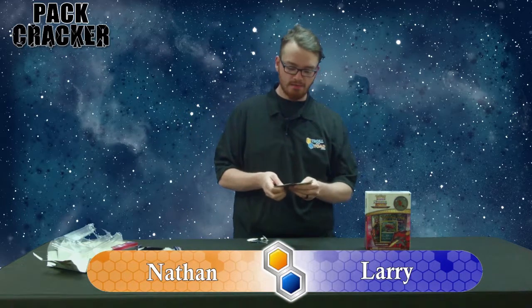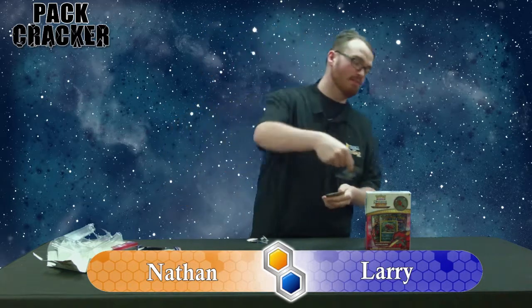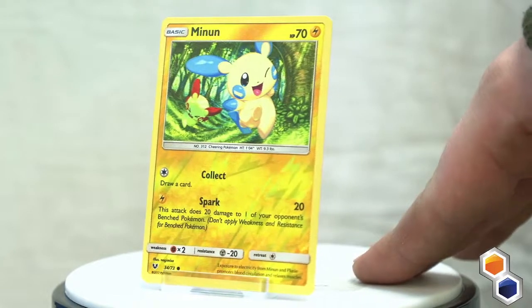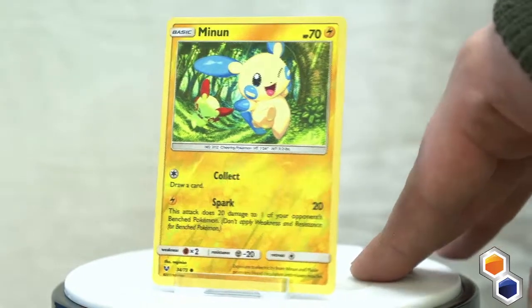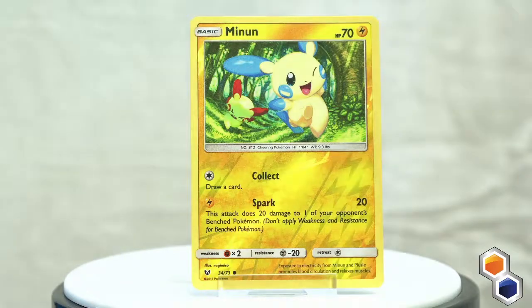So we have another Yveltal, but I'll show off this reverse common — it's a Minun, because Minun and Plusle will be cute. They definitely are, and this card actually has both of them on it. I definitely like that foil right there. I love how they do the reverse foils anymore — very unique, very interesting.